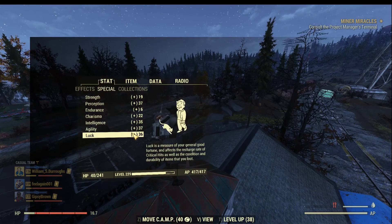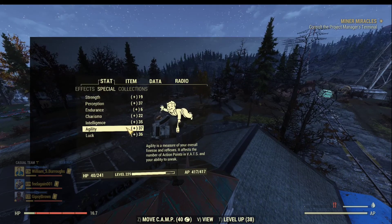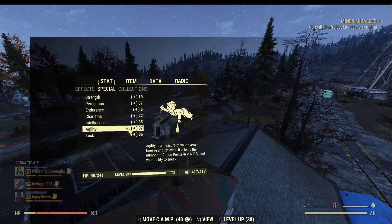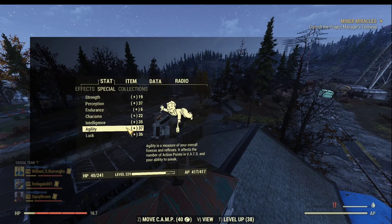With higher Luck, all the gear you loot from dead bodies will have better durability, meaning you can sell it at better prices. If you are a ranged build, you can achieve a critical hit every other shot, which significantly boosts your damage. With higher Agility, you have a much larger AP pool — you can run much longer, keep shooting in VATS without interruption, and sneak like a professional even without the sneak perk or shadow mods on your armor. In general, the blooded build gives you a much better quality of life with fewer things to worry about in the game.